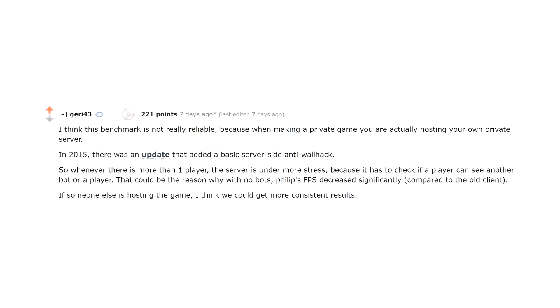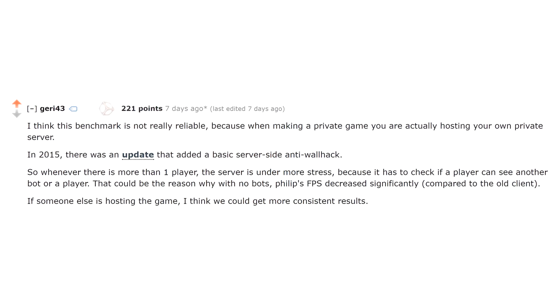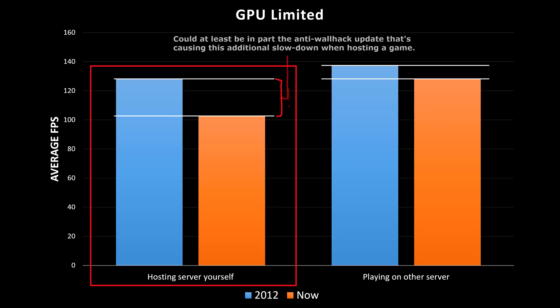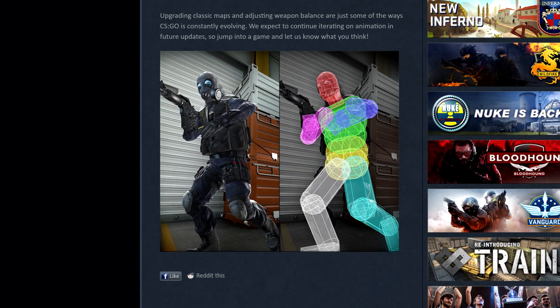Gary43's suggestion not only massively changed my results, but also answered the question I had in my previous video about which update was causing the drop in FPS. The drop in GPU performance since the game's release is mostly only felt if you're hosting a server, and although we don't know for sure why, the anti-wallhack update is one very possible culprit. Maybe server owners watching this can think of other possible causes. I still don't know what's causing the CPU drop, but that hitbox update looks mighty suspicious.